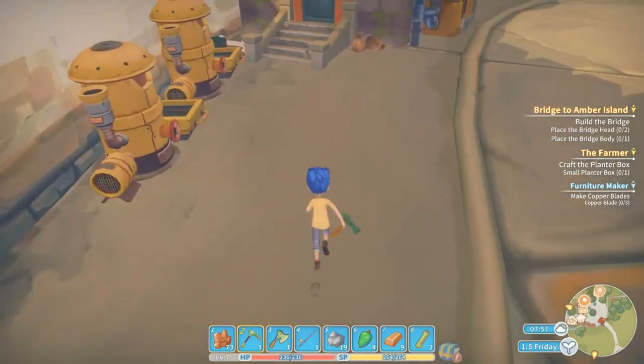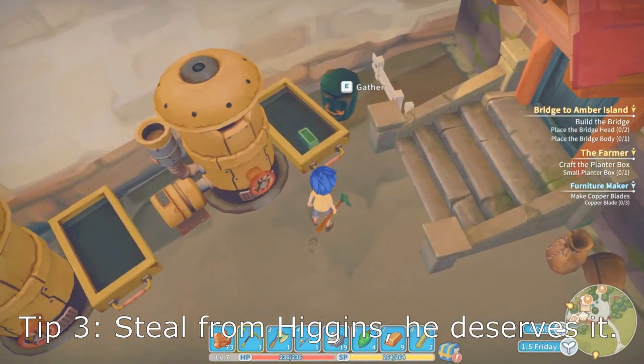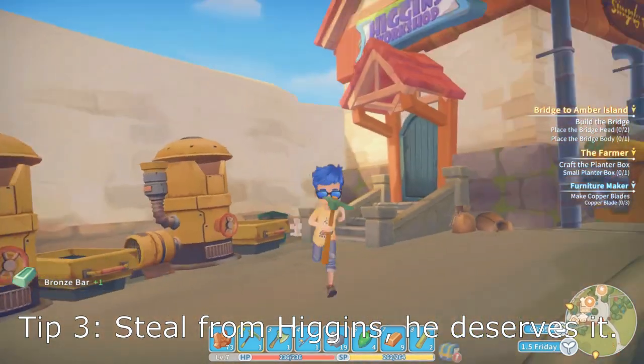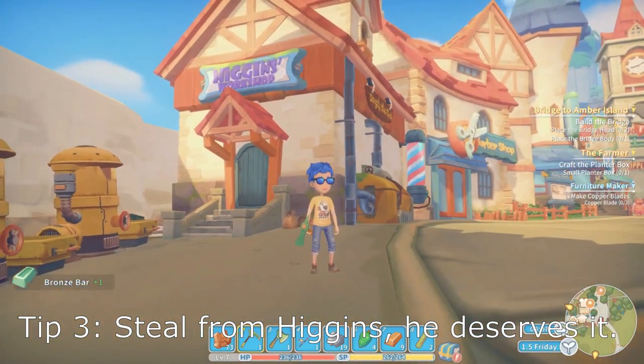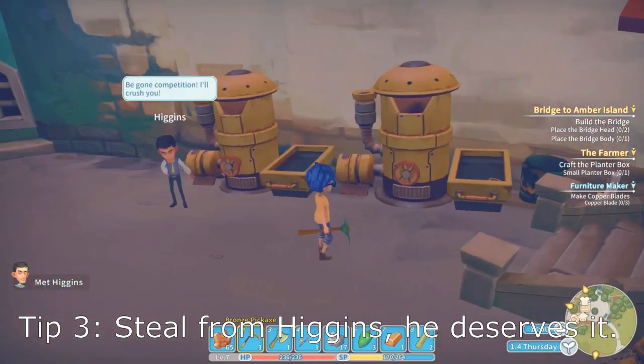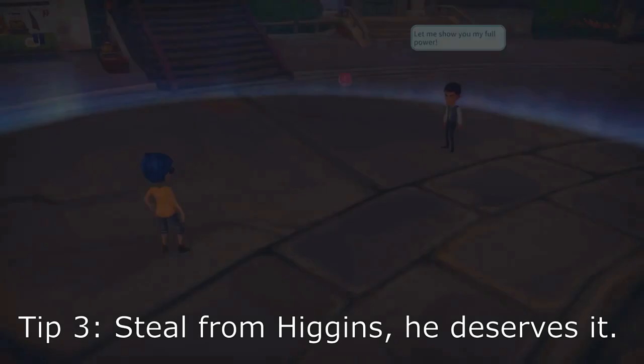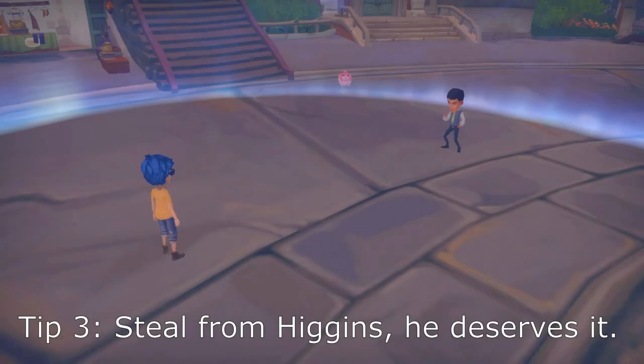You can steal from Higgins at the start of each day. Run over to the furnaces outside of his workshop at the beginning of the day and you'll find one to two copper or bronze bars waiting for you. This is a big help getting your first tools in the first couple of days, and it adds up if you do it every day through the first spring, saving several days worth of time on your furnaces.